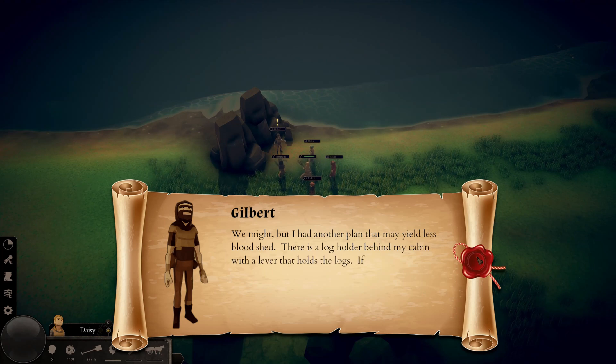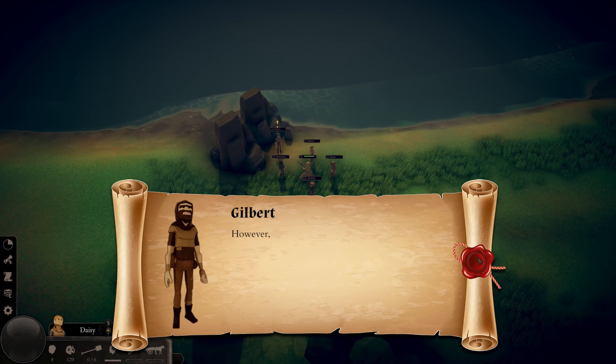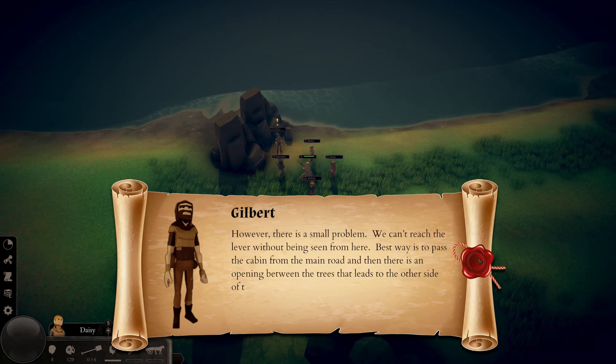We might be able to take them, but Gilbert has another plan that might yield less bloodshed. There is a log holder behind his cabin with a lever that holds the logs. If we can release the lever at the right time the logs will trample one of the soldiers, then we can take the other soldier with ease. However, we can't reach the lever without being seen from here — the best way is to pass the cabin from the main road and go through an opening between the trees to the other side of the log holder.